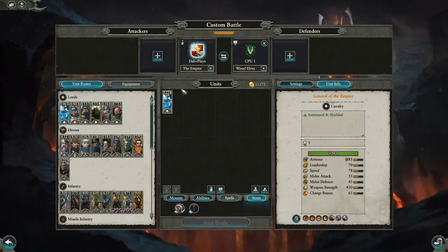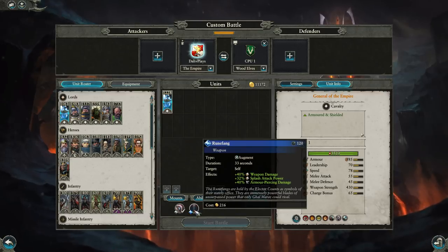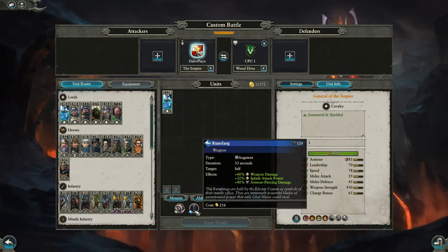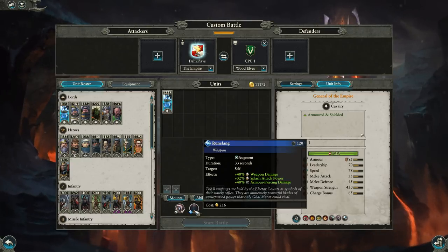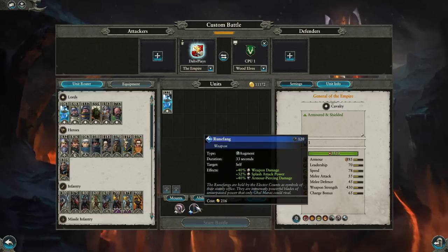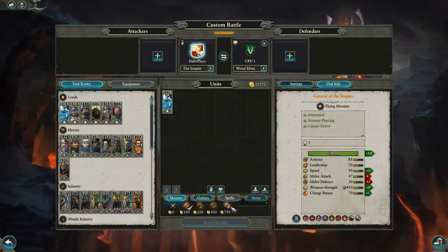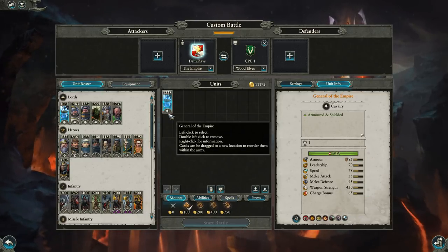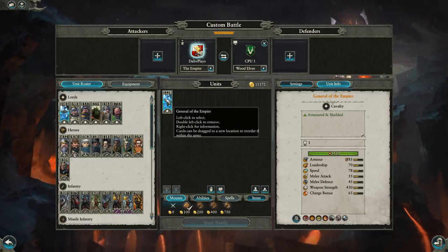You'll probably want to put the General of the Empire on a horse for maximum speed and grab the Charmed Shield to help mitigate damage. Nice and cheap, and relatively survivable. The Rune Fang is the other item — it's a little bit expensive for what it gives you. It does give a significant weapon strength increase, but the General doesn't have great combat stats, so how useful it is is debatable. Unless you're on the Griffin with a support buff, it's not something you'd typically take.